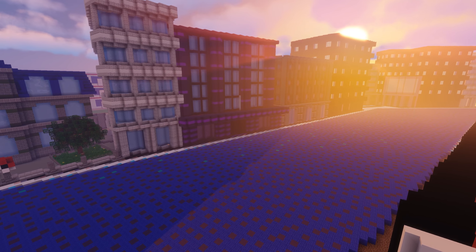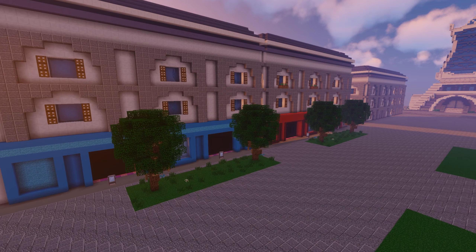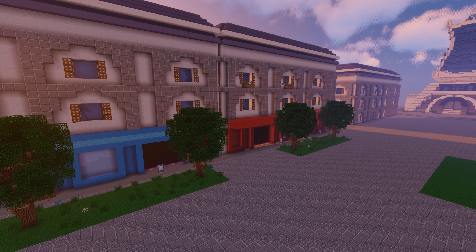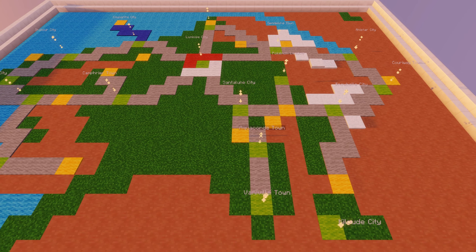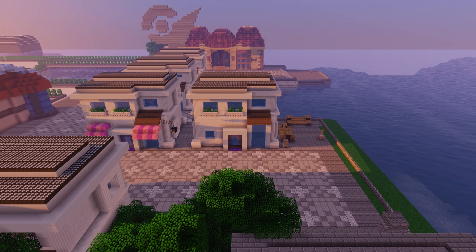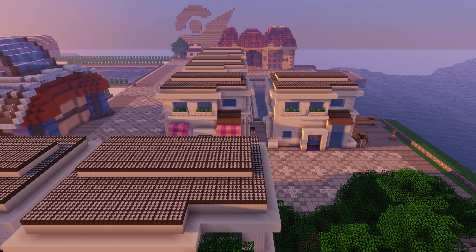Lumios still has most of it to be done. The outer ring is done and I'm working on a single avenue right now that we can use as the style for the rest of the city. Lumios is also in its place in the world, meaning I'm able to work on things that are coordinate-dependent, and I've been doing quite a lot of redstone. Really we only have a few buildings here and there — the Pokemon League and Lumios City. That's about it.